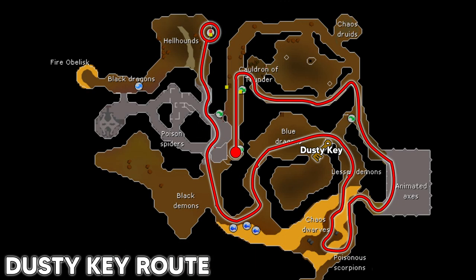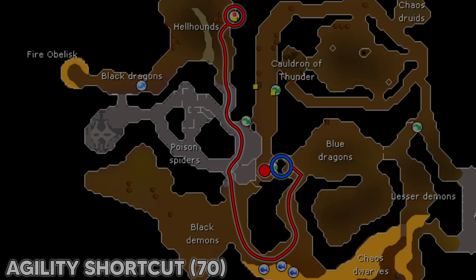Continue through the blue dragons, then all the way around through the black demons, poison spiders, and hellhounds — you'll end up at the entrance to Cerberus's lair. Make sure to protect from melee through the poison spiders so you don't get poisoned. If you don't want to get the dusty key yourself, they actually sell them at the Legends' Guild after completion of the Legends Quest.